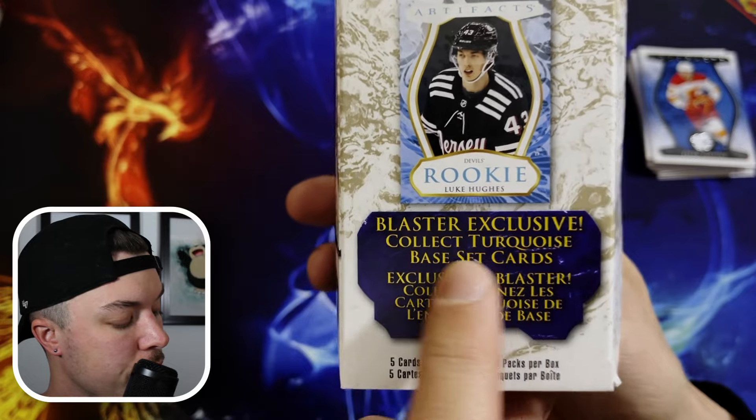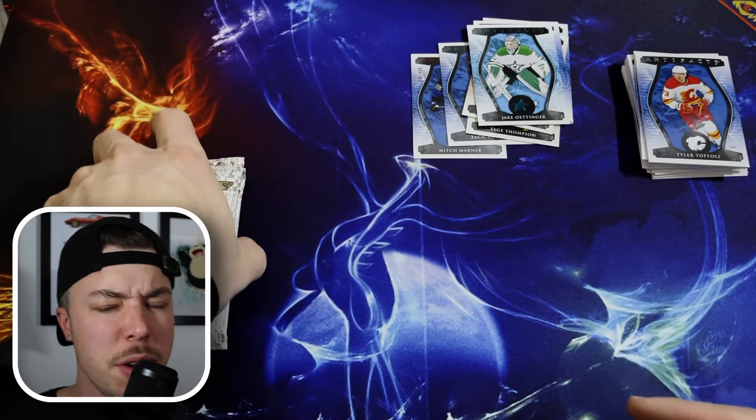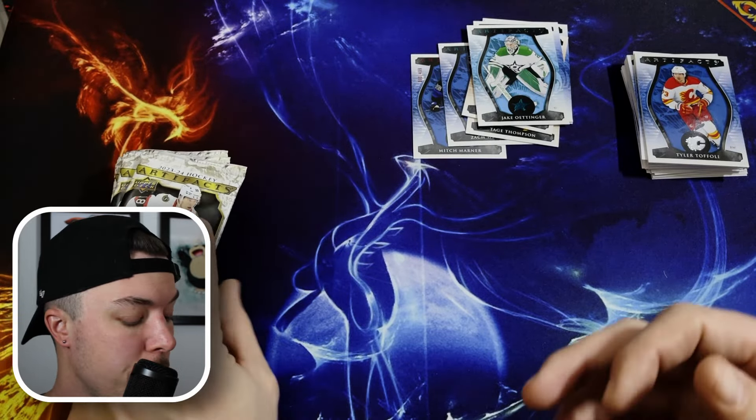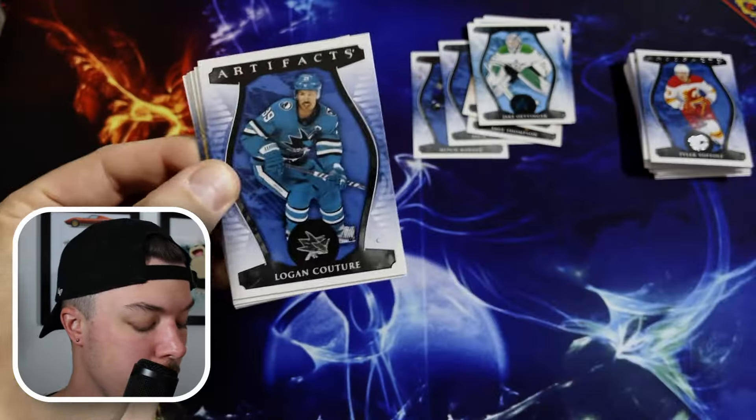The blaster exclusive turquoise base set cards are what we are seeing a lot of right now. They put those in there to make you feel a little bit better about not pulling the big cards you're going to find in a hobby box. But that's okay. Let's see what blaster box number two looks like.